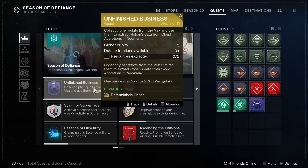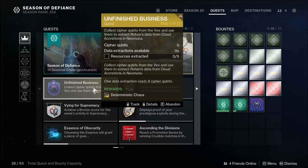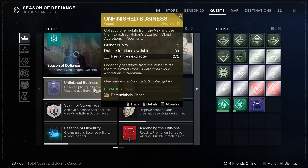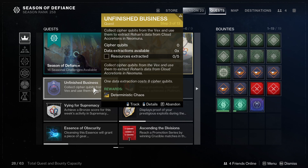Nimbus will then send you out to collect ciphers from Vex enemies, and then you will need to use them to extract data from cloud accretions. This step will be a lot easier than it sounds, and it's really the only tricky part of this exotic questline. You will just need to go out and kill Vex enemies to collect ciphers, and then use those ciphers to extract data from cloud accretions.